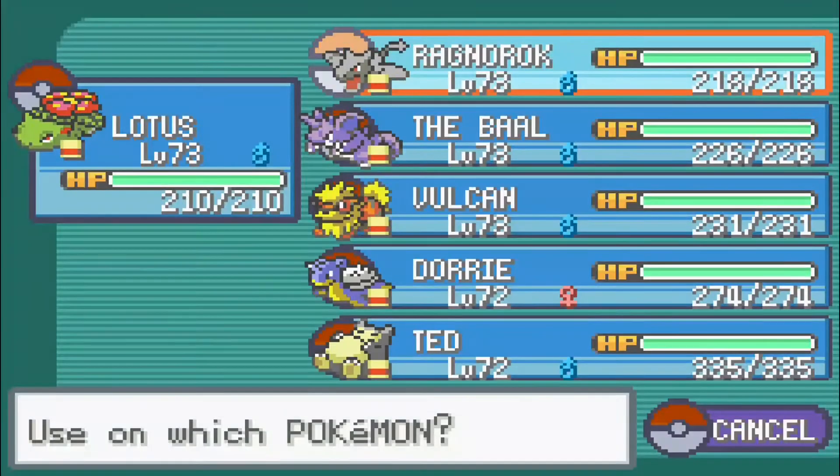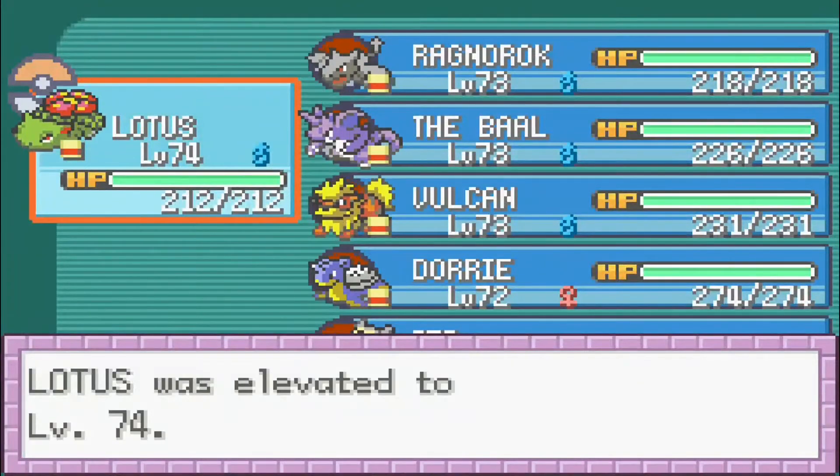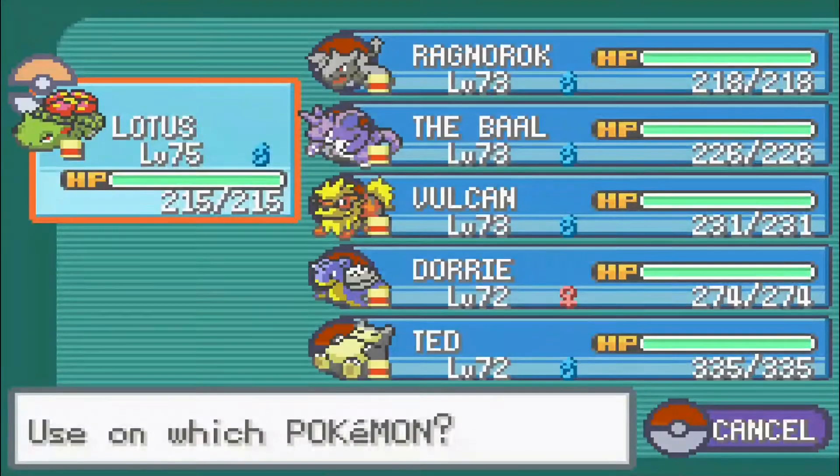Let's go ahead and use our rare candies. We see we have everyone up to 74, basically getting them all up to 75. No real move changes — everyone is basically all set and as prepared as I can have them.